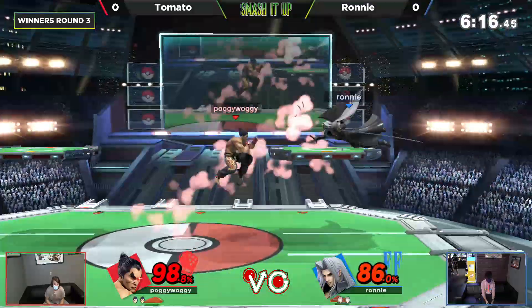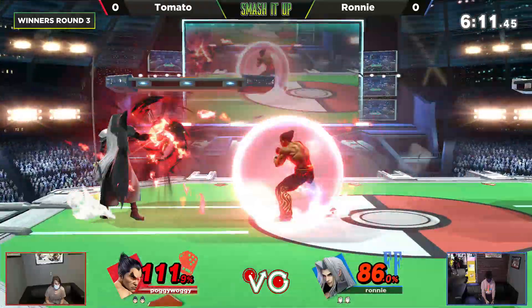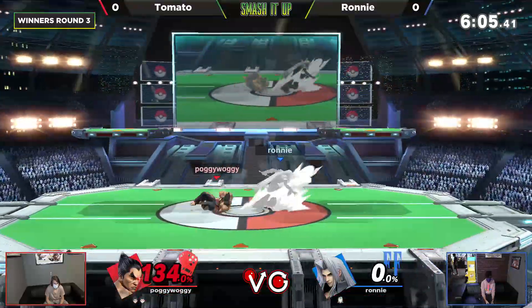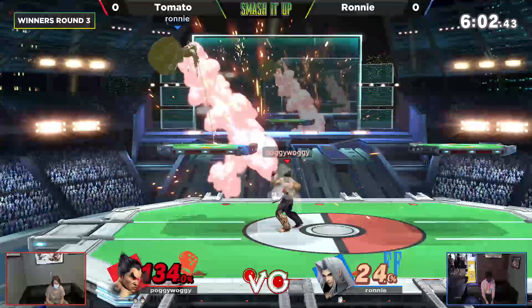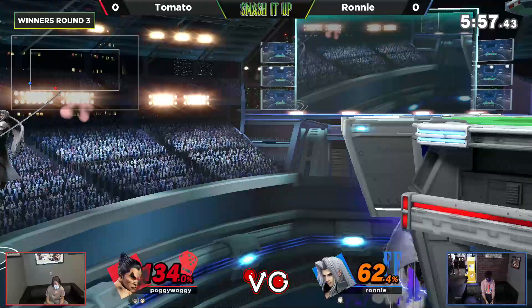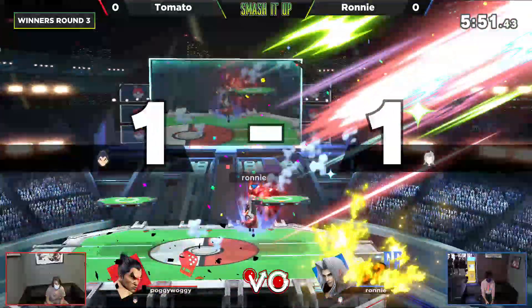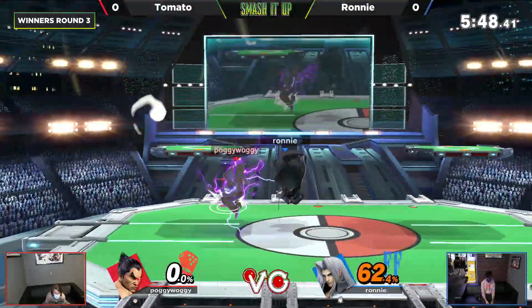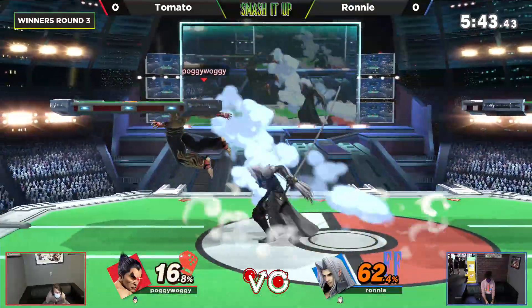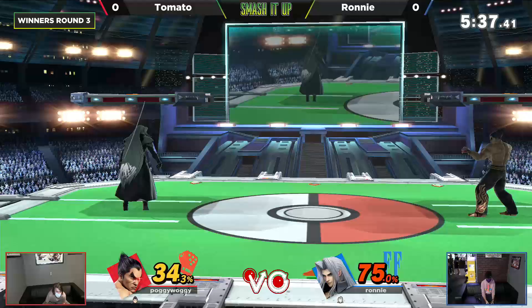These guys are going back and forth, and Tomato went for that up — that move where you do the Shaolin input and hold or release A at the same time, it is so strong. He's able to get that — my goodness — with the double drive. Tomato is definitely going in right now. Ronnie got the stock to even up the game, and it's fairly easy percent for Ronnie to make back if he keeps his distance, but he's going for a lot of neutral right now, really in Tomato's space.